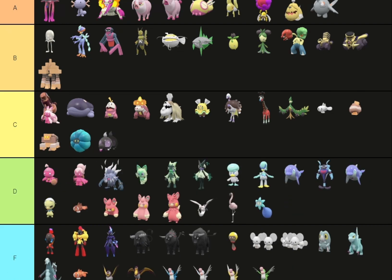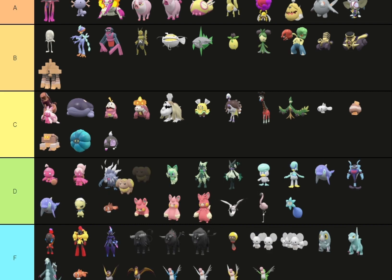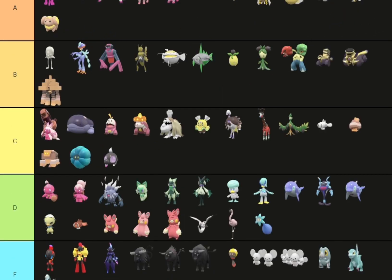Shroodle can go in C tier and Grafaiai can go in A tier because Grafaiai actually looks pretty cool. Shroodle — it's really just the eyes and the snot, that's it. Fidough just looks like a cooked piece of bread. Dachsbun — you can't really tell much, but I love how Fidough looks like a well done piece of bread.